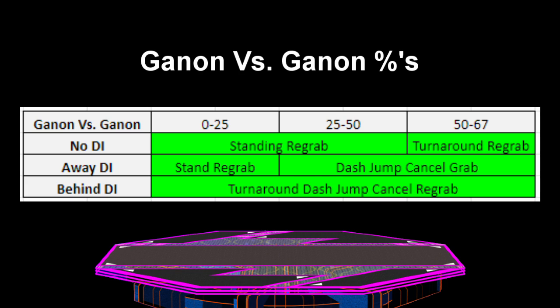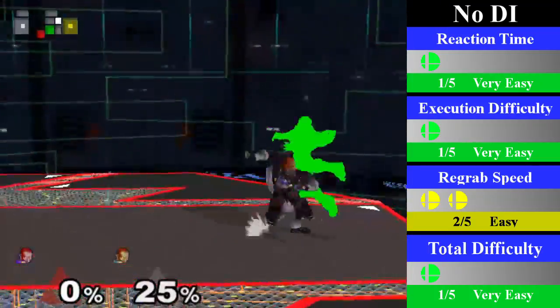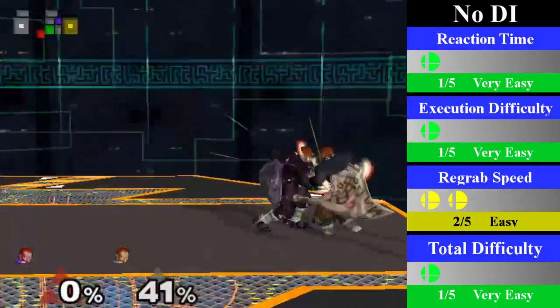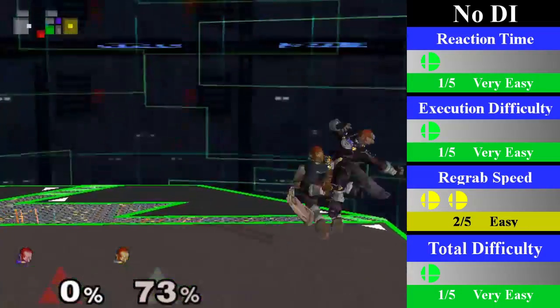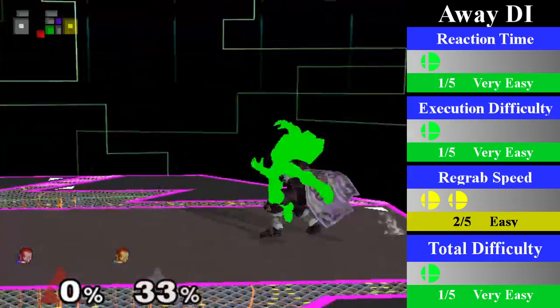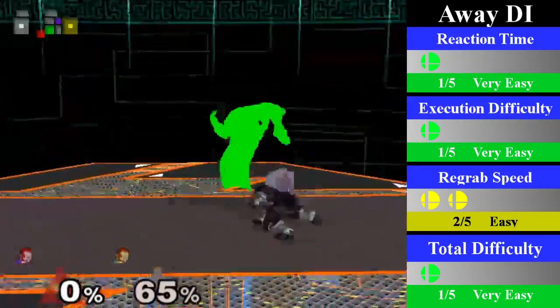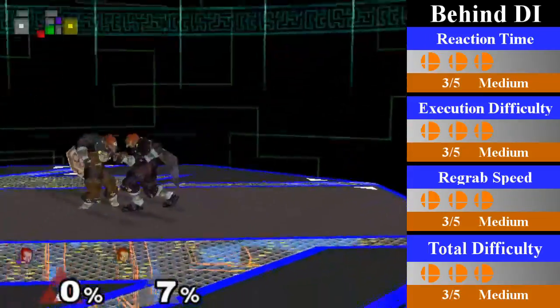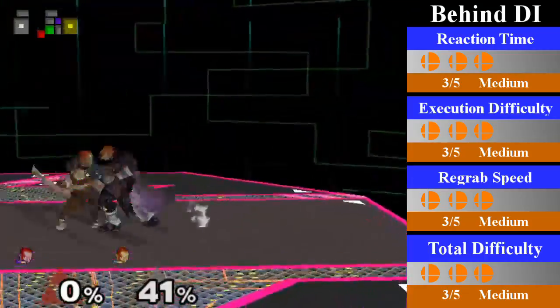Ganon does have a pretty nice chain grab on himself ranging from 0 to 67% regardless of DI. Similar to the previous chain grabs, behind DI is a lot more difficult than any other DI so be ready to cover it. Starting with no DI, from 0 to 50% Ganon can just stand and re-grab; from 50 to 67% Ganon will need to turn around re-grab instead. You can end this with a smash attack, a quick aerial, or a forward tilt. For away DI, Ganon can just stand and re-grab from 0 to 25%; from 25% outwards he will need to dash jump cancel re-grab. You can end this with an up smash, a nair, an up air, or a forward tilt. For behind DI, Ganon will need to turn around dash jump cancel re-grab — the hardest DI to catch — and can only be followed up with a nair or a dash attack at the end.